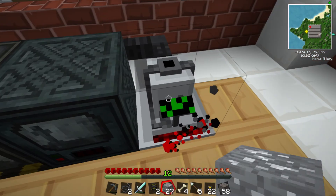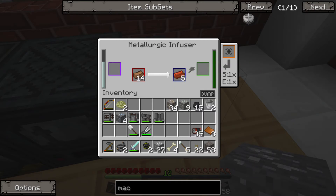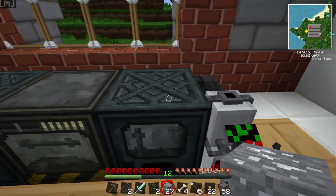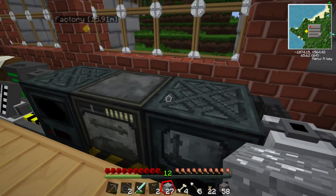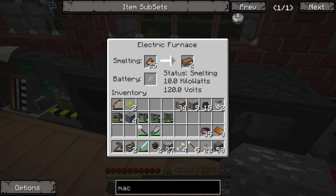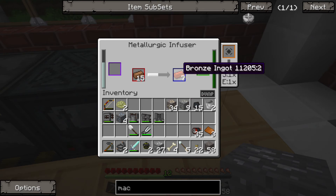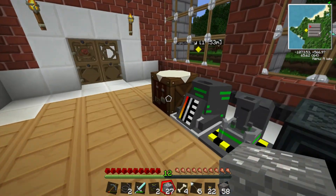We just need the bronze ingots now, and that's what I've got going on here. I'm using the enrichment chamber to turn ingots into dust, and then I'm using the electric furnace to smelt the ingots into bronze. Then the metal alloy confuser is fused with tin — you fill it there with tin and it'll fill this bar. It mixes the two together and then we get bronze.